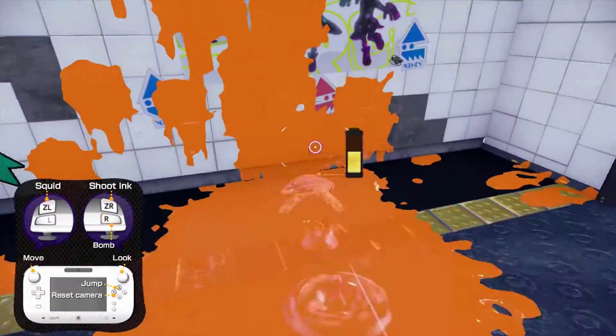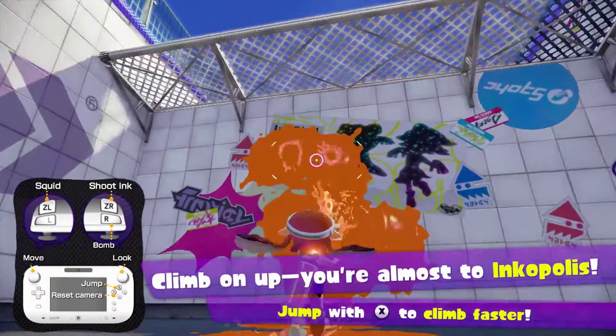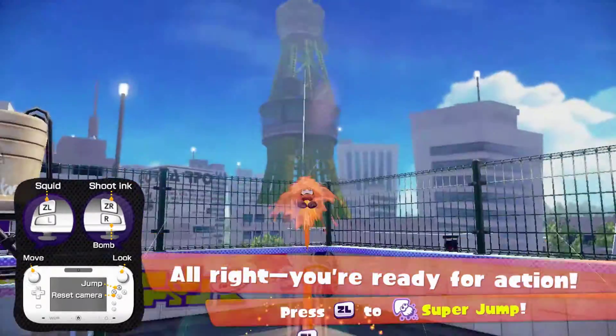We'll go over the other bomb types when we see them eventually. Climb up — you're almost to Inkopolis. The tutorial level is almost over, thank the Lord. I've been running out of stuff to say already. We're ready for action — press L and go to Inkopolis.